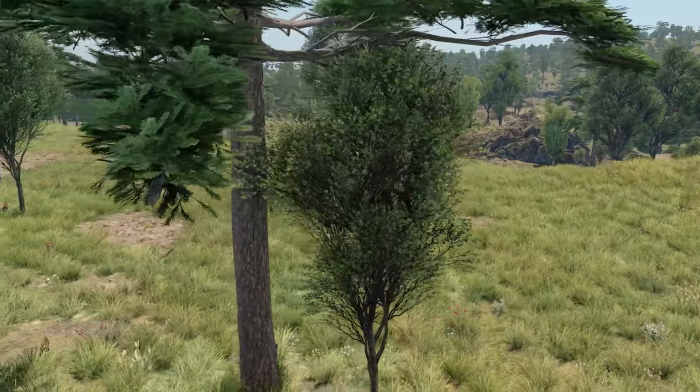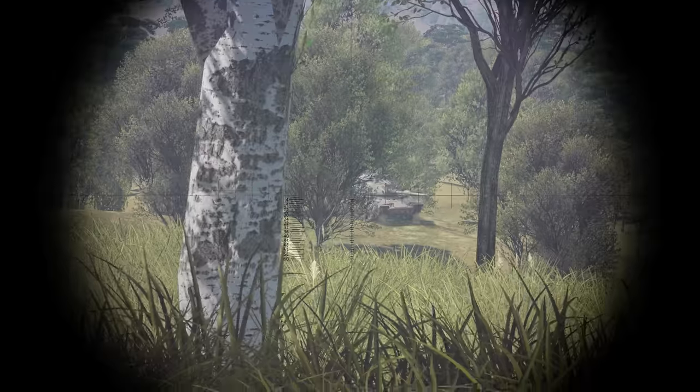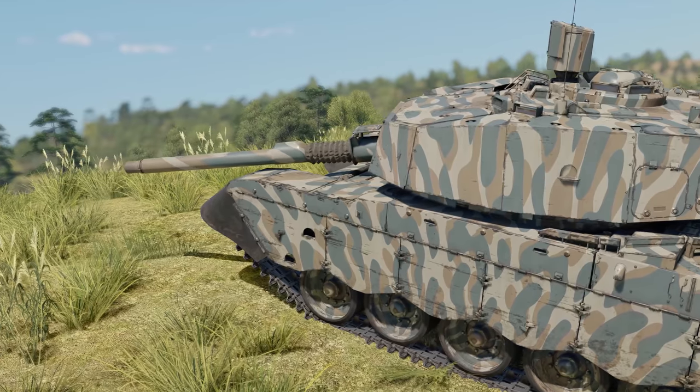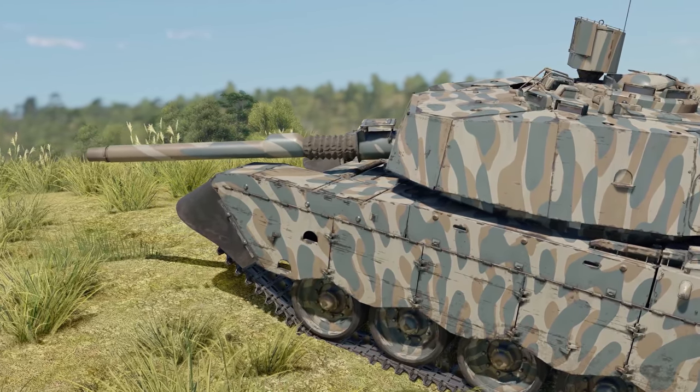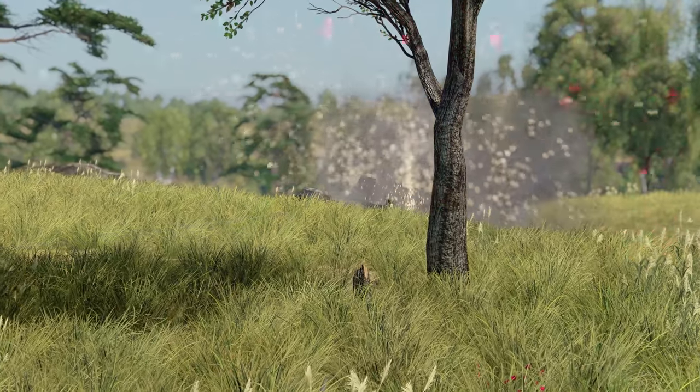Open hilly maps are where the Oliphant performs the best. With binoculars and thermals, you'll spot the enemy faster, while elevation angles will help you hide this elephant behind a hill and only expose the turret for a shot or two.